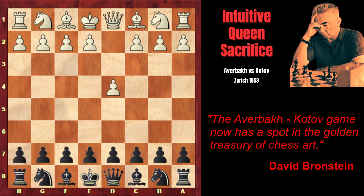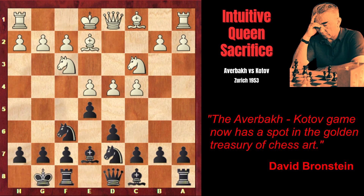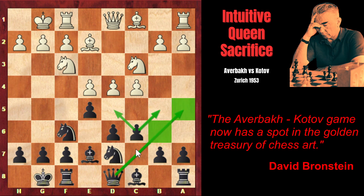Averbach started with D4 and Kotov played the Old Indian Defense: Nf3, Nd7, Nc3, e5, e4. Unlike in the King's Indian Defense, instead of an immediate fianchetto of the dark-squared bishop, black develops the bishop to e7, and probably later, after castling kingside and moving the rook to e8, black will reroute the bishop to g7. Be2, short castle, short castle and c6, taking under control the important squares and opening the queen's diagonal. The queen can move either to a5, b6, or c7.